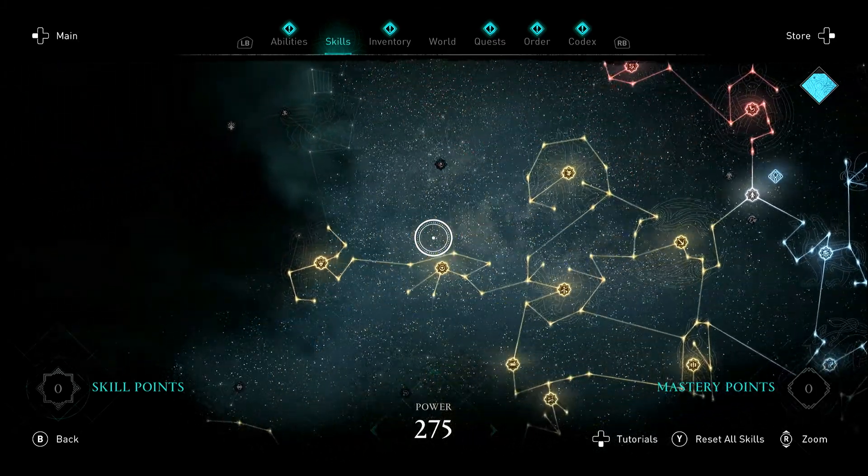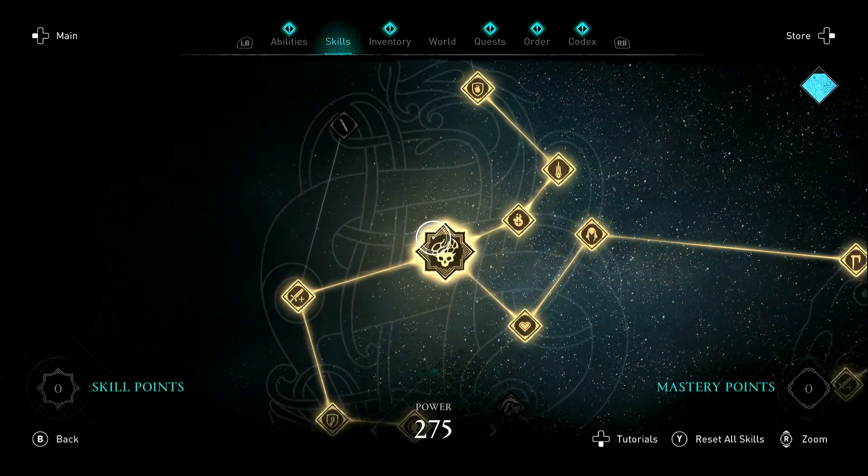So the skill we're going to be showing you today is basically in the Way of the Raven tree, and it's called Miasma.